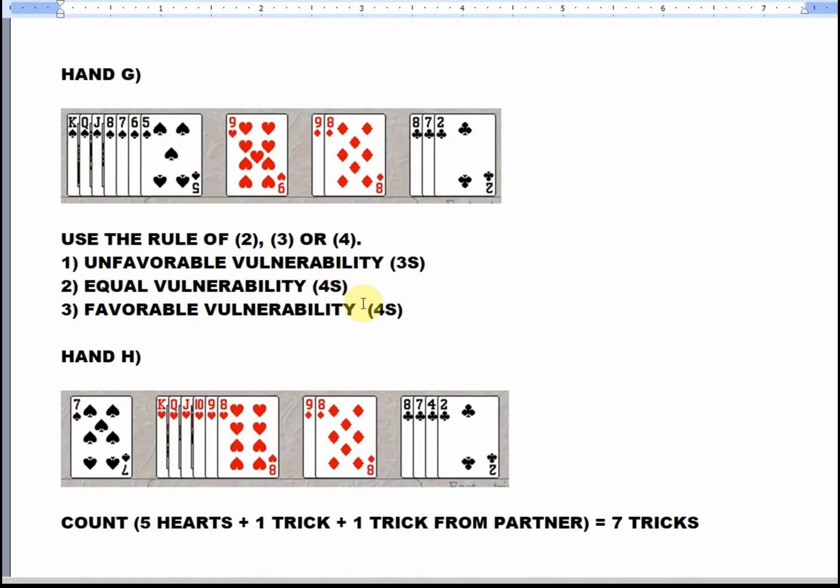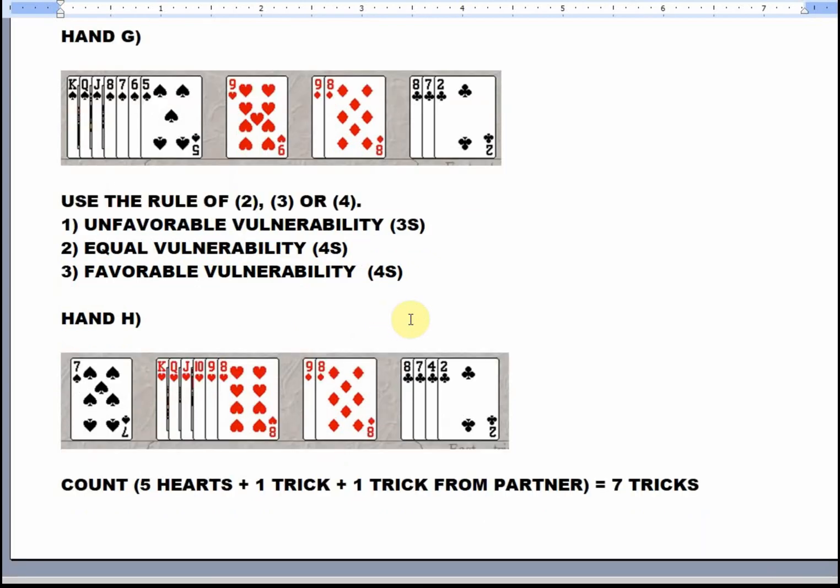Using the rule of two, three, or four, you could open three spades or four spades, but you would never open five spades. When you're counting tricks, you count one trick from your partner and one trick for any suit that's four cards or longer. So you get one trick for the club suit — a total of seven tricks.